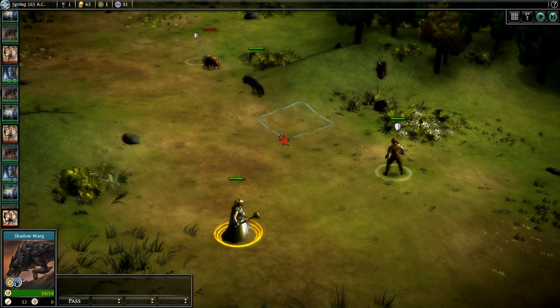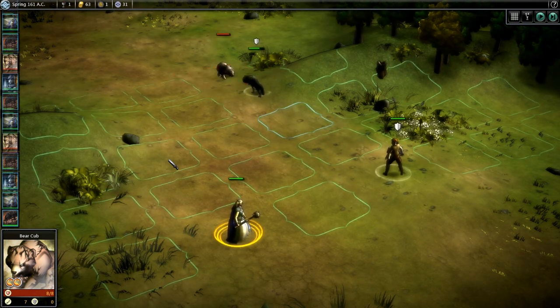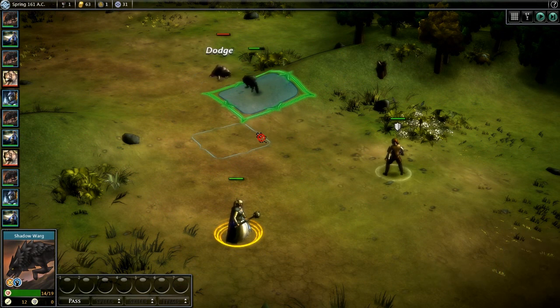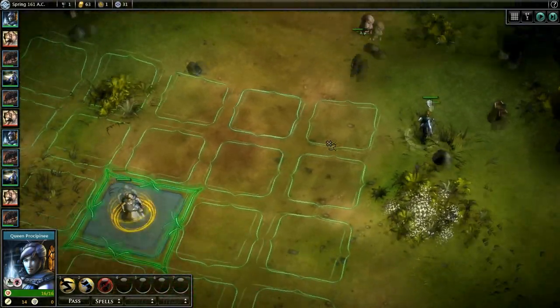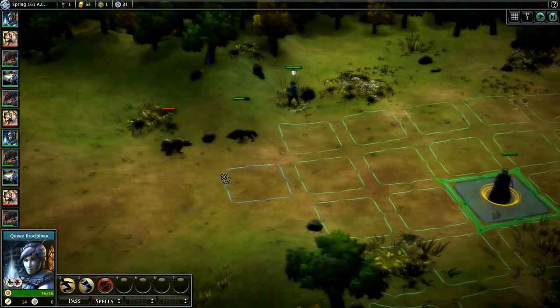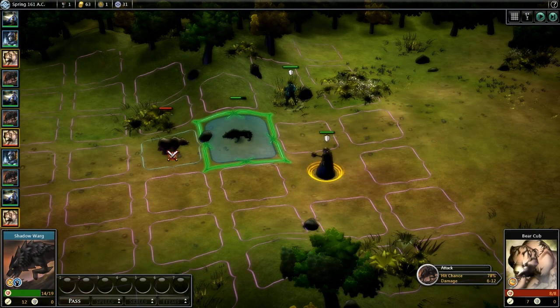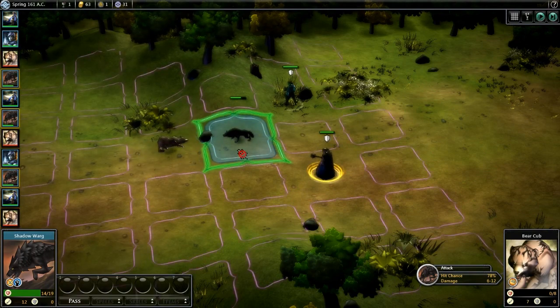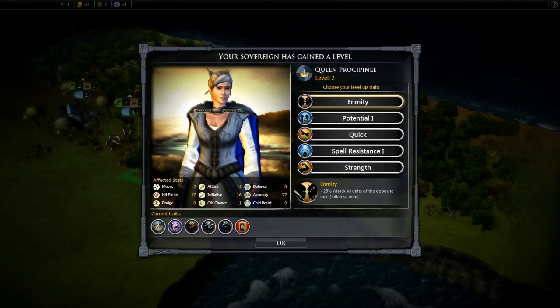We'll take another attack at him, then move our other characters up. Look at that — the warg took him out, and we win the battle. We get one bear pelt. My sovereign levels up. So you can see there's a lot to this game: city building, character customizing with stats and gear, recruiting people, building armies, customizing armies — there's a lot to it.